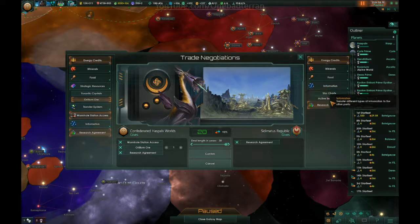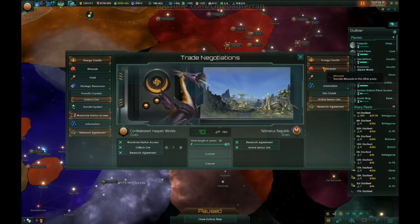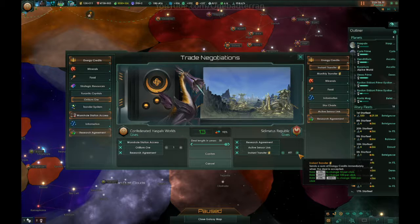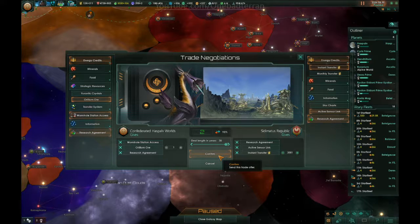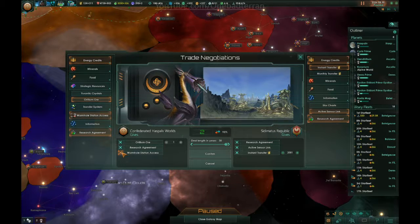And I want from you: active sensor link. I would say minerals but I don't think you're willing to part with those — you don't really have any. So I'll take your credits and then I can buy minerals with them. Yeah, 2000 is fine. They have a lot of tech that we don't. You really do care about wormhole station access — not at all, but I'll give it to you anyway, it's fine.